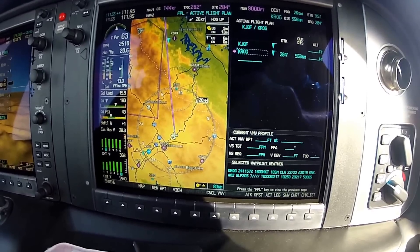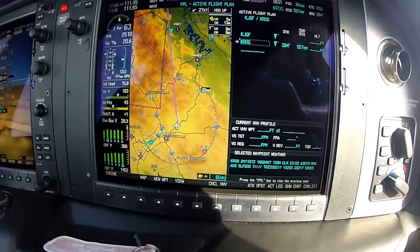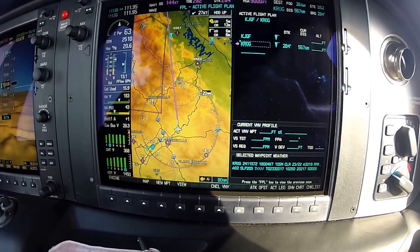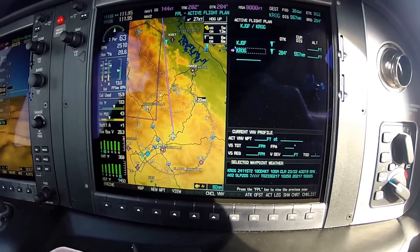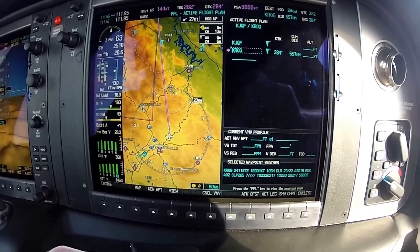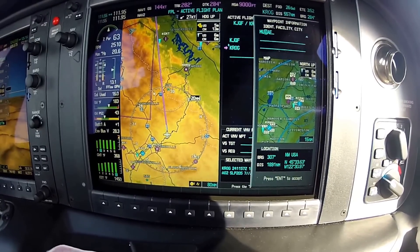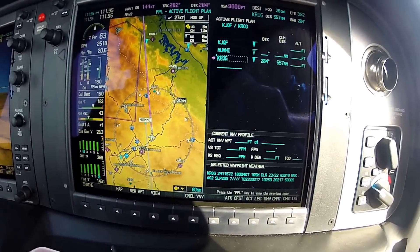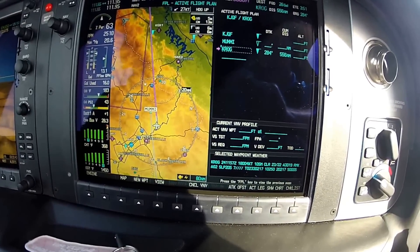So what I'm going to do first is load a Victor Airway, similar to something you'd have when you were actually flying on an IFR flight. I'm going to load the Mummy intersection as our initial fix. Alright, there's our fix — I've got the fix for the Victor Airway loaded in there.